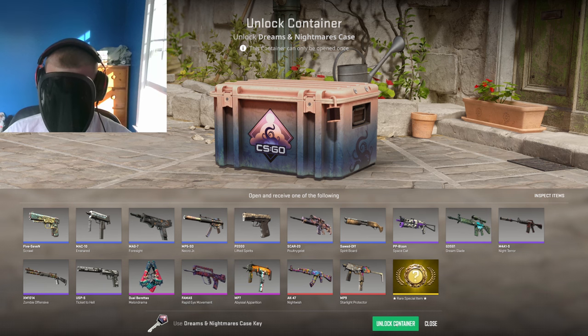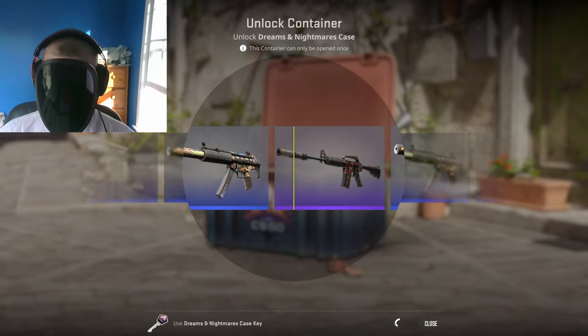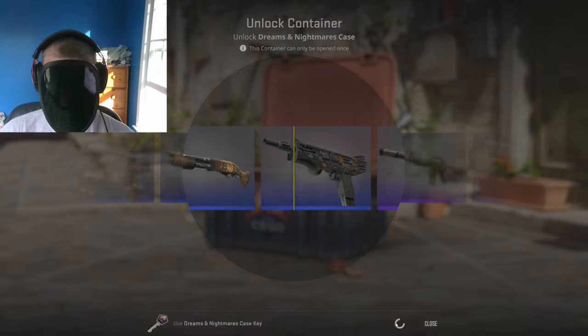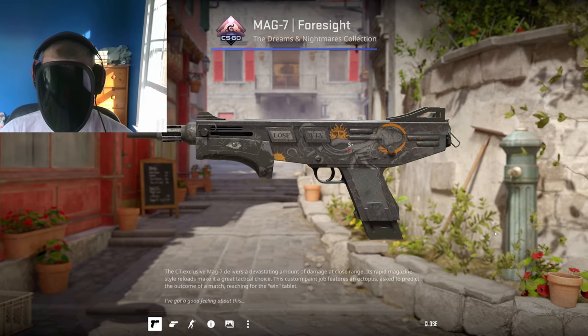Let's see what we get from the Dreams and Nightmares case though. Please be a butterfly emerald. Anything but a blue I'll be happy with. Yuck, man. At this rate, if I want a knife, I'm going to have to go hop on Skin Club.